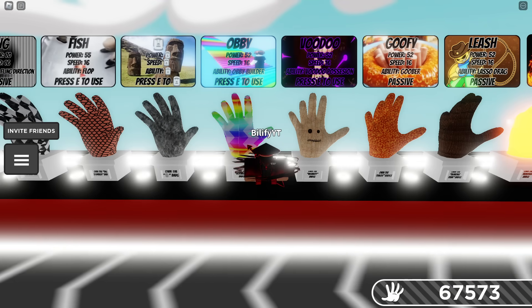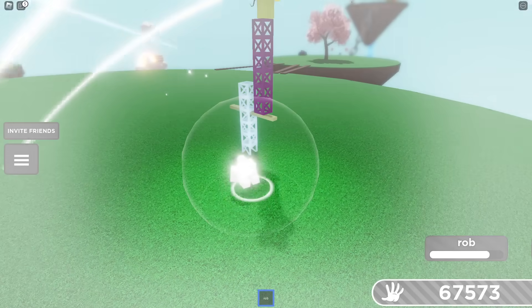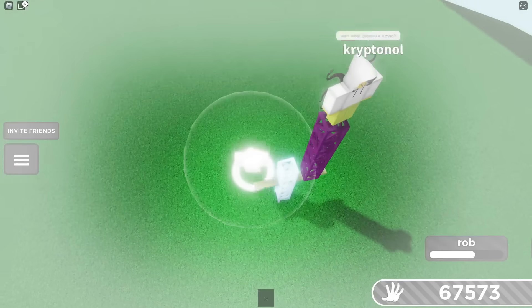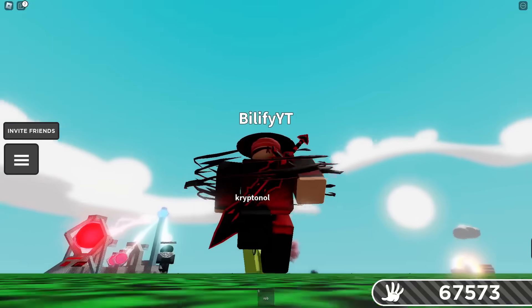Obby can be a counter if you have a pre-built Obby. The test with Obby is to see whether or not you can climb a ladder — which you cannot. You cannot touch any bit of an Obby. So Obby is a counter to Rob. Default and Obby — a counter. What a day.